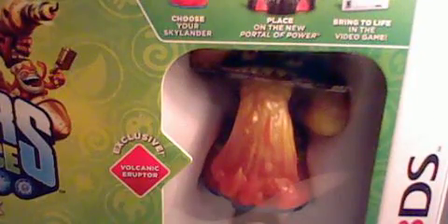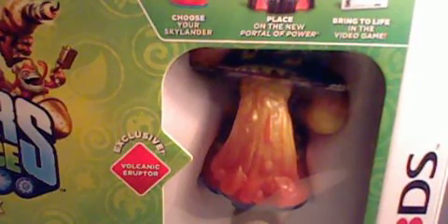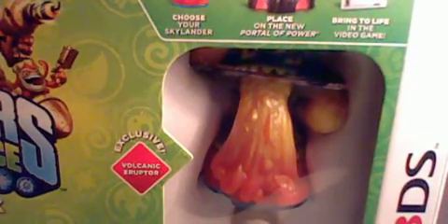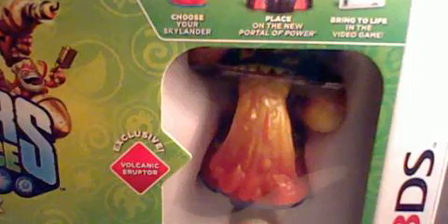If you guys get Swap Force that's not on the 3DS, they're going to come with different figures. Every game console that has the game Swap Force has different characters. The 3DS version is the only one that has different characters — everything else has the same characters, which are Stealth Elf, Special One, Wash Buckler, and Blast Zone. This one comes with exclusive Volcanic Eruptor, which is more rare than Stealth Elf.